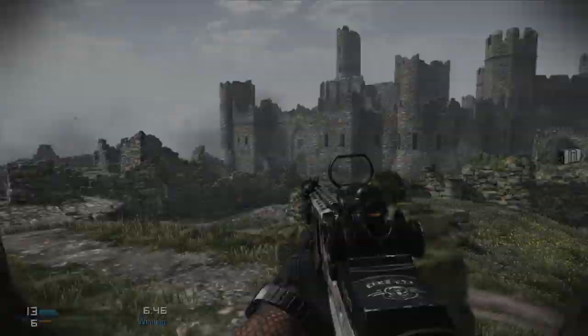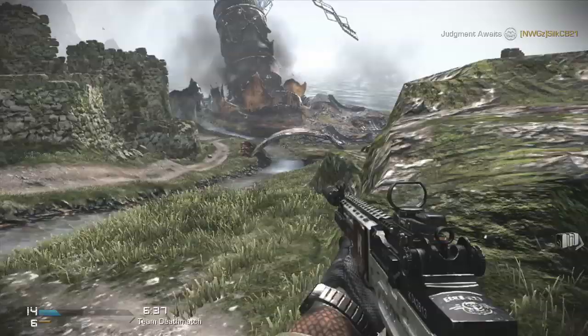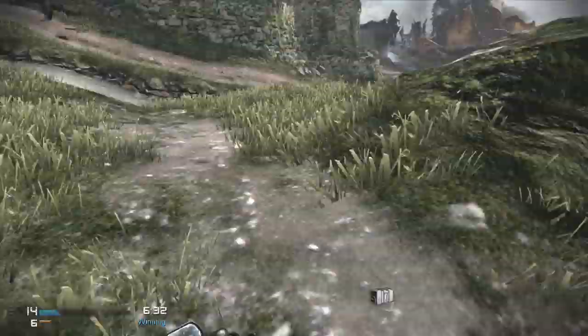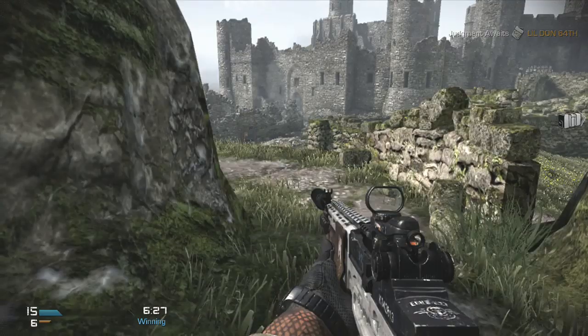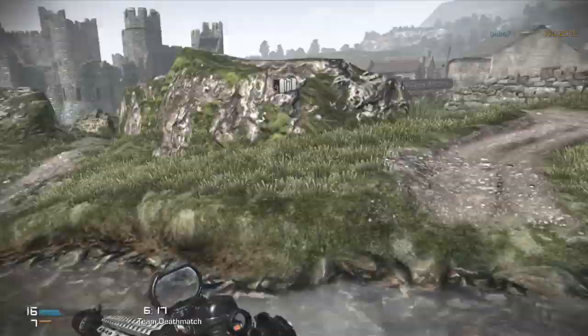There is always at least one field order in play at a time. You can see me shoot that guy — he drops the briefcase. I already completed one of the challenges, so I have the actual care package ready to throw out. I'm going to throw it out right here and then go pick up the other one. While we're waiting for those to come down, I'll say there are at least 10, maybe 11, actual types of field orders.